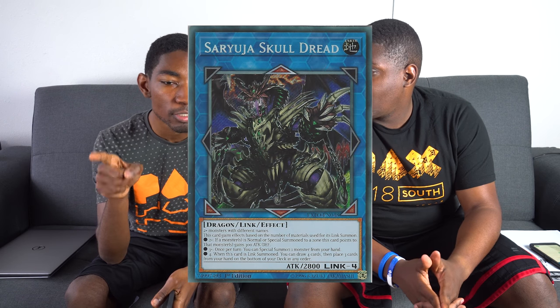Number seven is Skull Dread — leave in the comments whether it's Sorry Yuya, Sorry Yuja, or Skull Death. The newest Link 4 on the block, and some would say the best. It does the most proactive things: lots of effects, it can extend combos, beef up your monsters, and it can unbreak a hand. Draw four and send back three — you're deep digging into your deck to get exactly what you need. In 60-card decks especially, you can make this really easy, and Scapegoat comes to mind as a way to do it.